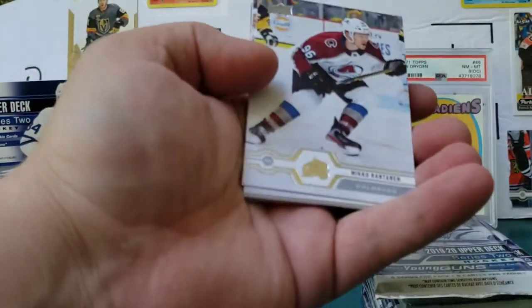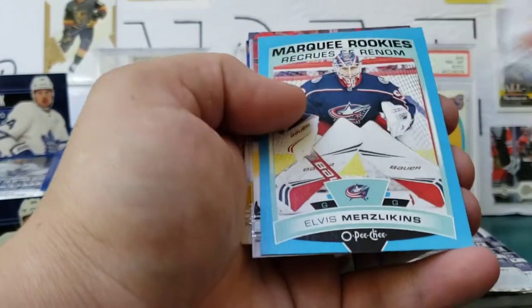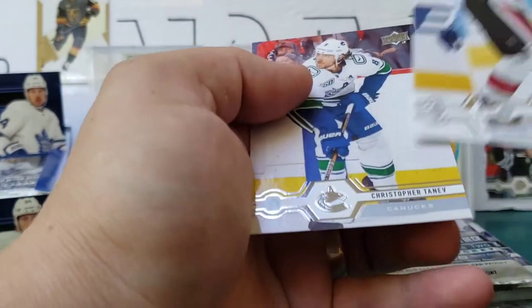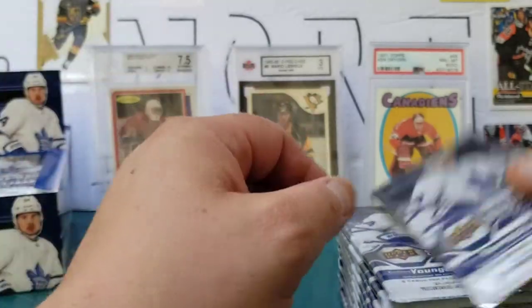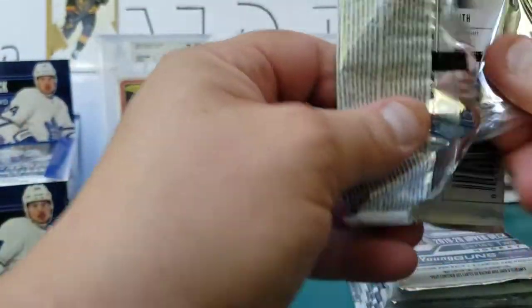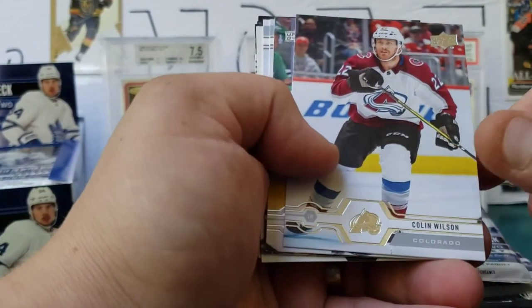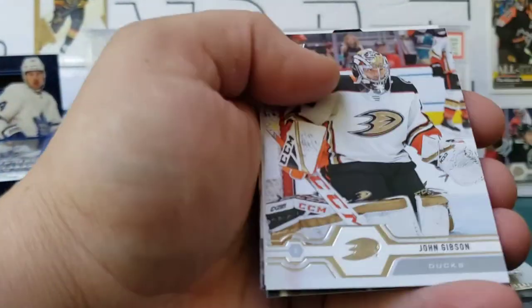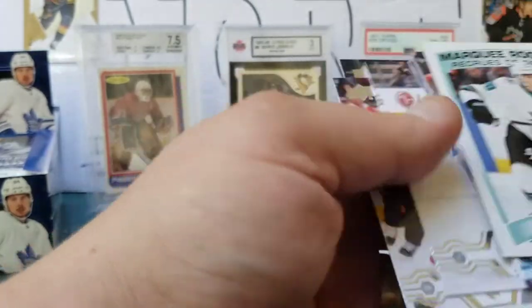Pack number one: Miko Rantanen, Joe Hanson, a spare, a Blue OPC Update Marquee Rookie of Elvis Merzlekin, Brady Tkachuk, Perron, and Tanev — I do have one of those already but I'll take a second one. Would have been awesome if it was a gold one. Columbus fans, let me know how happy you are with Merzlekin and if he's going to be your future. Colin Wilson, Charlie McKelvey — some are upside down, that's weird. Stamkos, Gibson, Marquee Rookie of Mario Ferraro, Tavares, Kessel, and Smith.